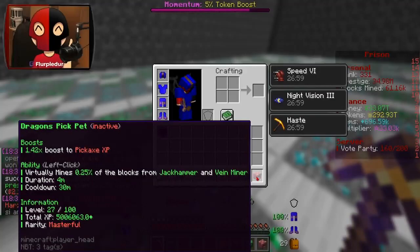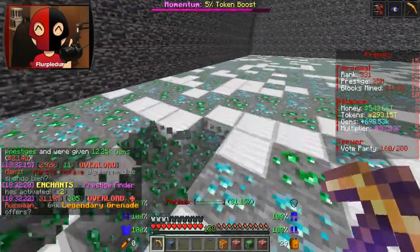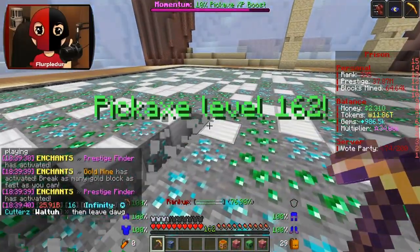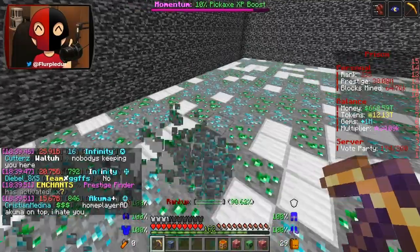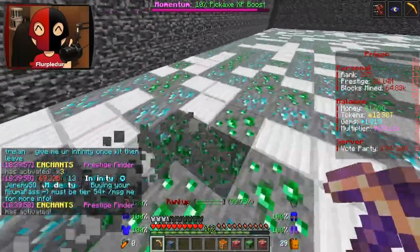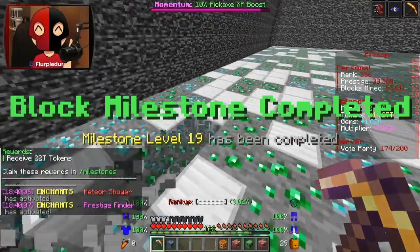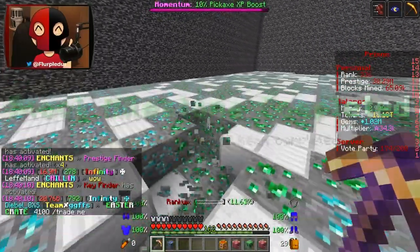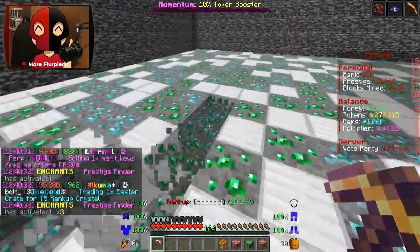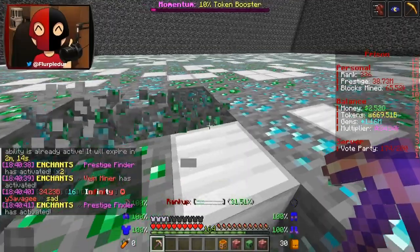Five minutes on this pet, then our last pet which gives pickaxe XP plus virtually mines 0.25% of blocks, Jackhammer, and Vein Miner — which I don't have yet but might get a few levels into. Goldmine popped up again and I haven't seen it actually appear in my mine except twice recently. The first time I fell, the second time I broke three blocks and it reset my mine. I can get 71 more levels into Vein Miner to increase its proc chance — and Vein Miner has activated!